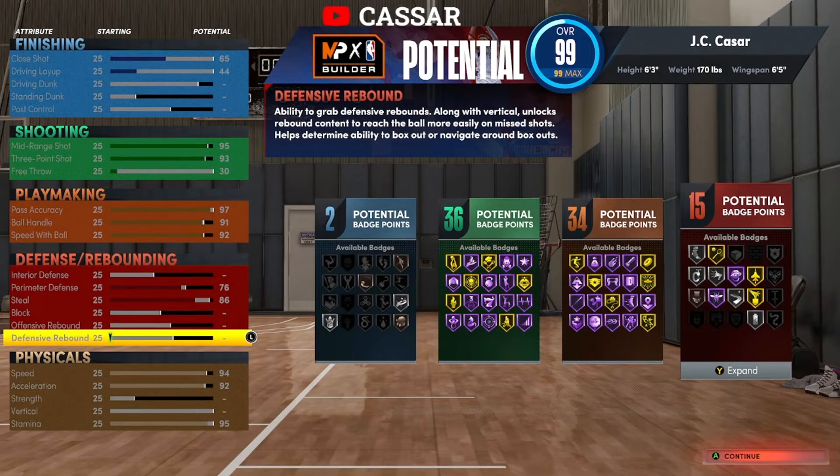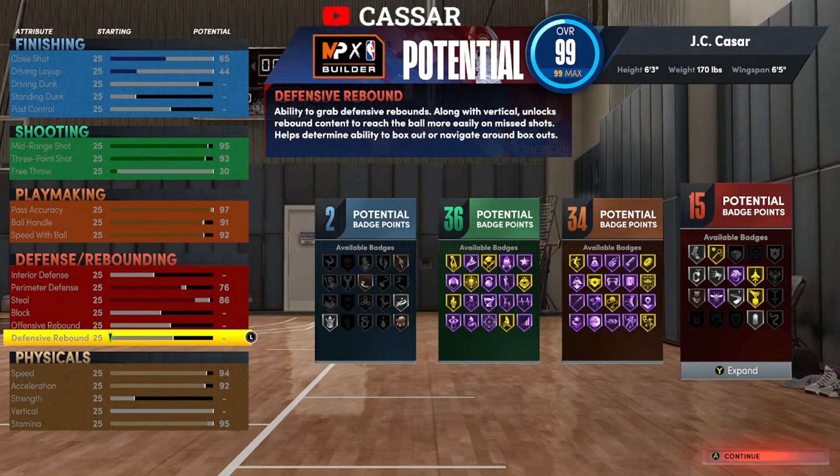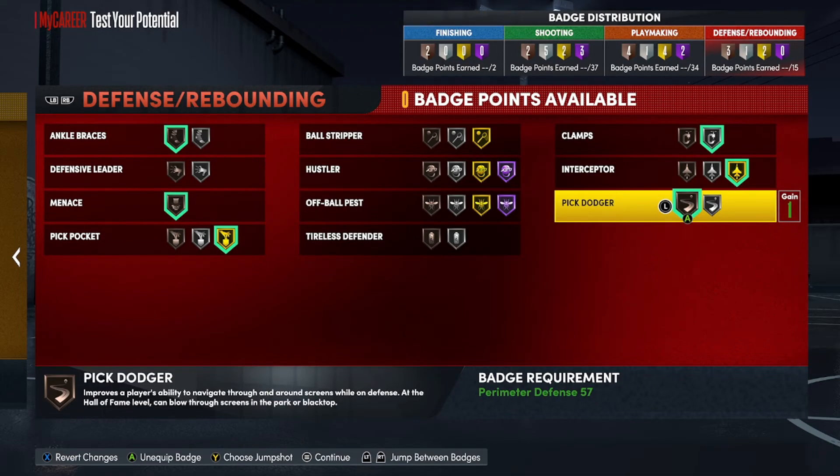Now I'm going to show you the alternate build. If you go 6'3", 170 pounds, 6'5" wingspan, you get a 95 mid-range, 93'3" three-pointer. You get a higher driving layup and higher close shot, with dribbling and everything else basically the same. The only difference is you get a little more driving layup and two less on your mid-range. That's the alternate build. Thank you guys so much for watching — smash that like button, hit subscribe, and I'll catch you in tomorrow's video. Every day uploads, no matter what. Peace.